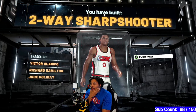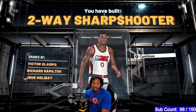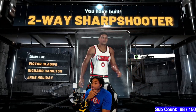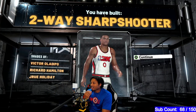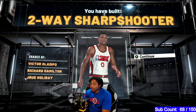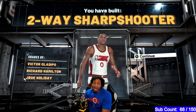If you want the build, there it is. I gave you the build and all the reasons I did it. I've been sitting in the lab painstakingly putting this together. That's how we're going to go. Let me know what y'all think — if you'll be making this build or if you think I should tweak some things. I think I'll be able to finish inside really well, shoot the ball obviously, and he's going to be hell on defense. The lock takeover gives you a two-way sharpshooter — think Victor Oladipo, Richard Hamilton, Jrue Holiday and all those guys.